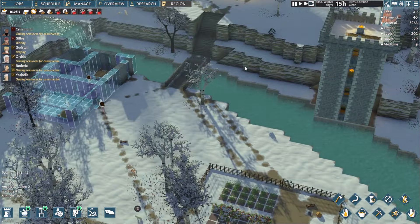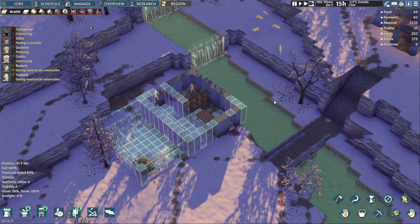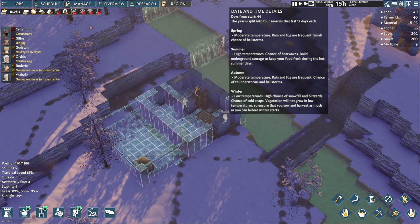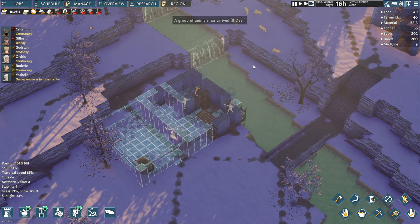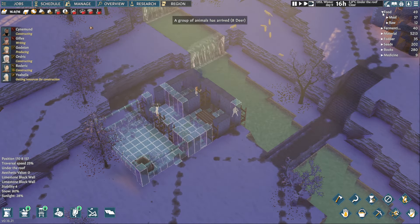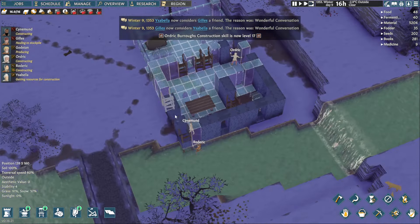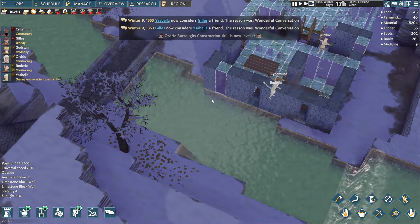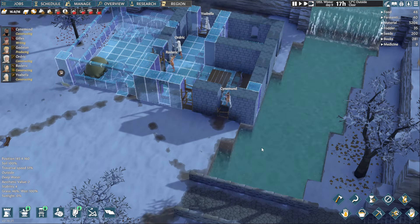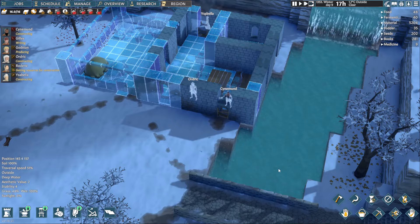We are doing good — winter is getting close to done, only a few days left, and then it is spring. Oh, a deer has arrived. Otherwise we are doing good, could be better. That must be really cold, swimming in the water during wintertime — actually it's warmer in the water than on land. Imagine that.